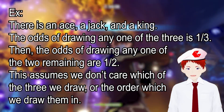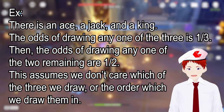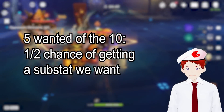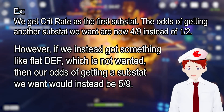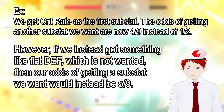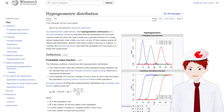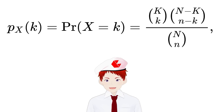Let's go over one more time. There are two problems here. The first is that the chances of rolling a particular substat aren't equal, but once you roll that substat, you can't roll it again. Therefore, the odds of rolling any of the other ones changes depending on what you rolled before. Since we don't know the exact weightings of each stat, it's basically impossible for us to calculate what the odds of the remaining rolls would be. And on top of that, there are actually multiple substats that we want out of the pool, and the odds of getting one that we want out of the remaining ones changes based on which ones we got before.